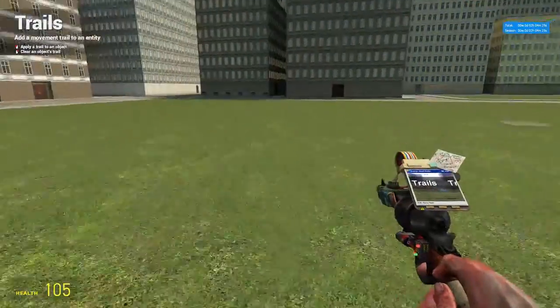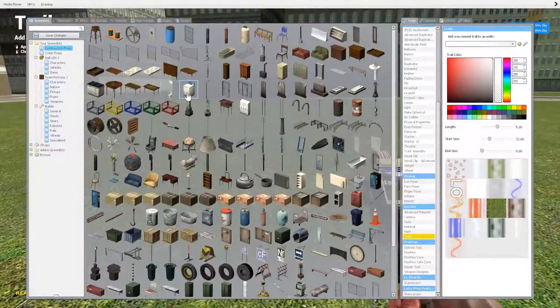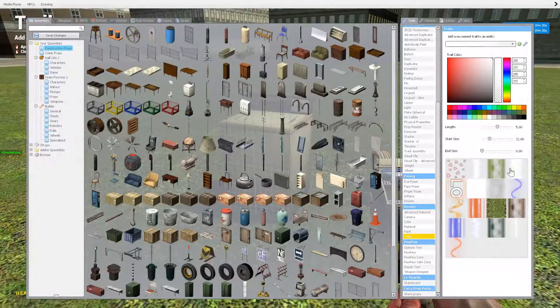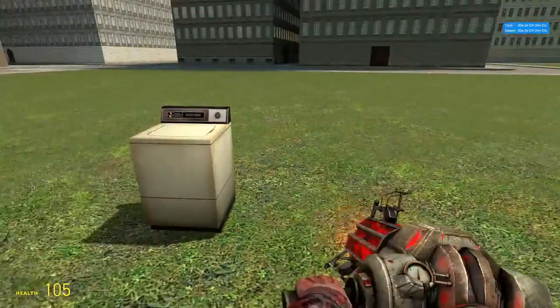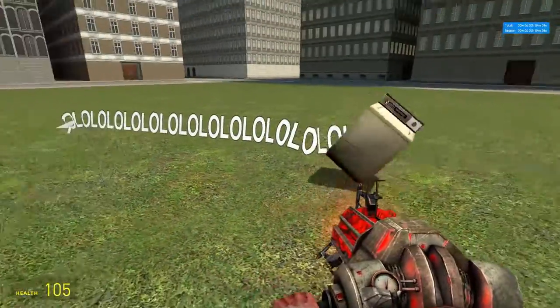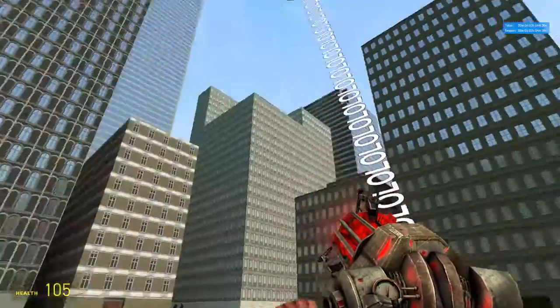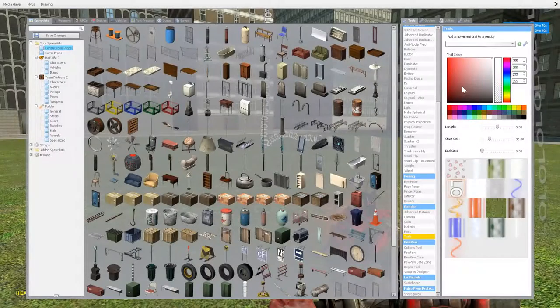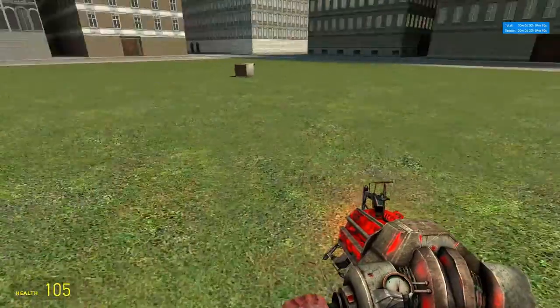The trail tool — so you get a prop, like this beautiful washing machine here, and you just put a trail on it. It's a trail! By now you should understand how settings work with these tools, so I probably won't go into them very much. But length, start size, end size, and color — pretty simple.